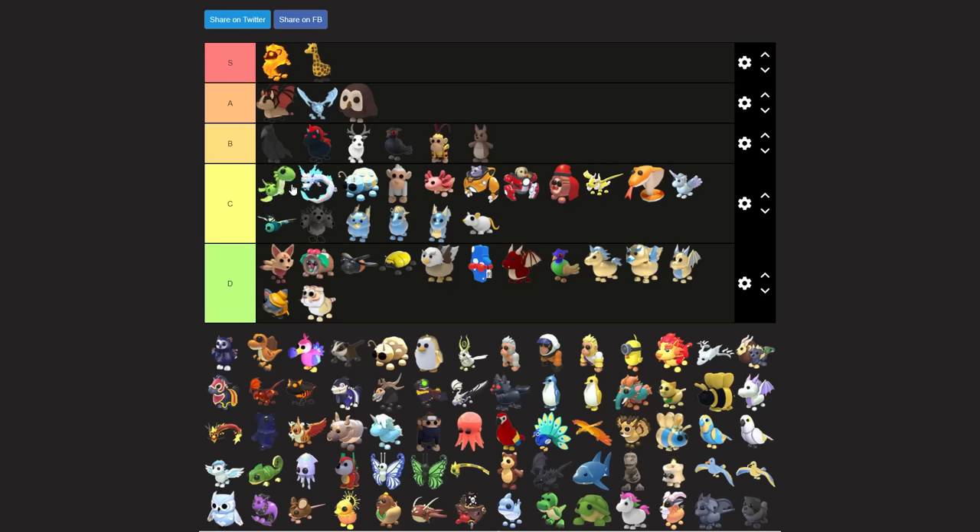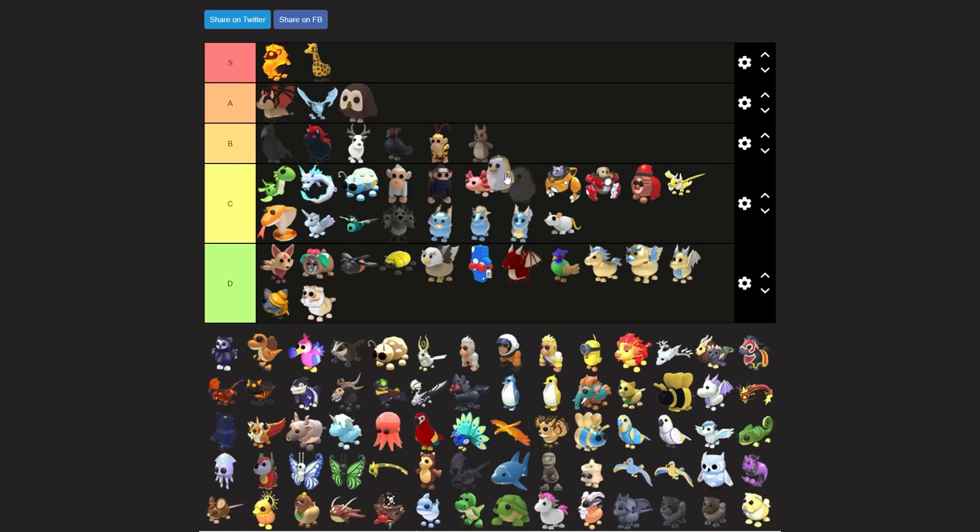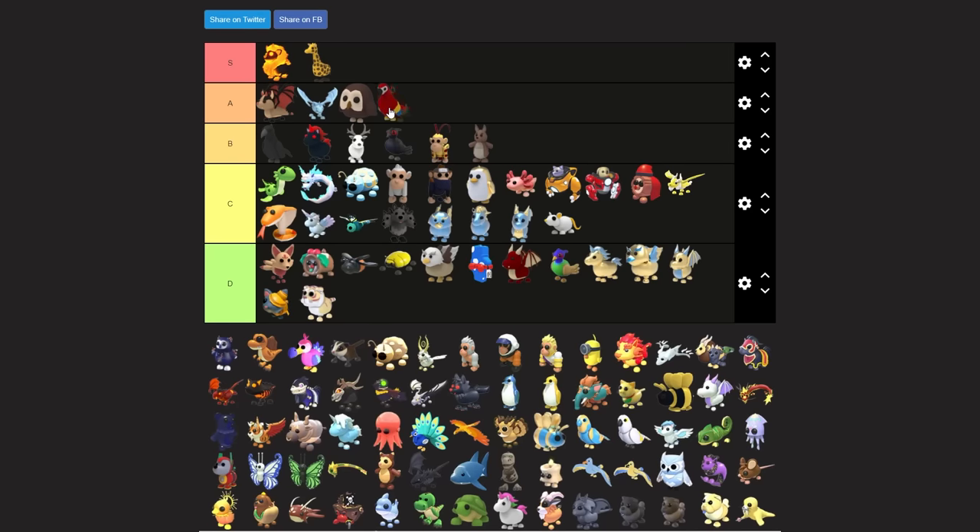Ninja monkey under the albino monkey would be fair. I love the golden penguin so I'm putting it at C tier, kind of in the middle, a little bit higher than most. The parrot is an obvious A tier pet - I'd put it above the owl.